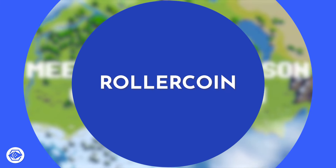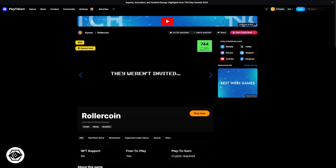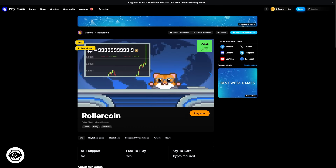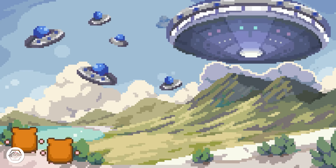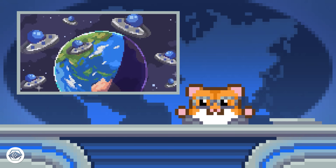The next game on our list is Rollercoin. Rollercoin is a casual arcade mining game being built on Solana, BNB, Bitcoin, Ethereum, and more. It's a mining simulation game that lets you earn real cryptocurrencies by playing mini-games and building your own virtual mining empire. You can mine Solana, Bitcoin, Ethereum, or Roller token, which is the game's native token, and switch between different coins at any time.